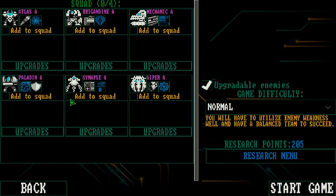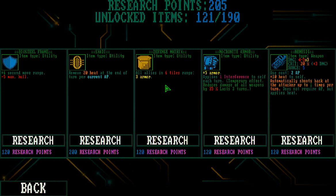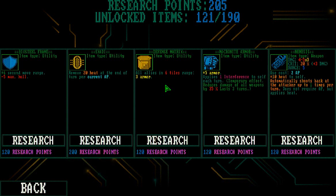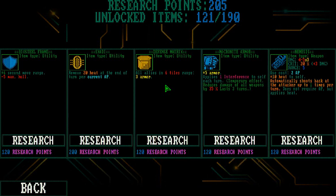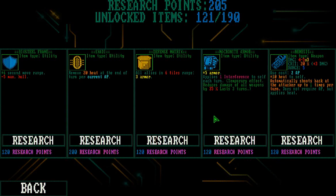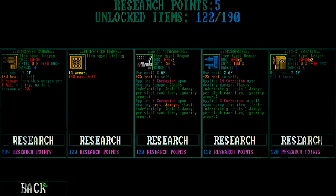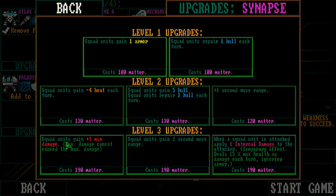Let's try that one more time. Just once, I think I'd do better. Actually, there's a research menu. I kinda like that utility item. I like both those utility items. Let's get this one. I'm not so much of a fan of the synapses, so those upgrades... I never got to the point where I could use those upgrades. I keep losing too early in the game.